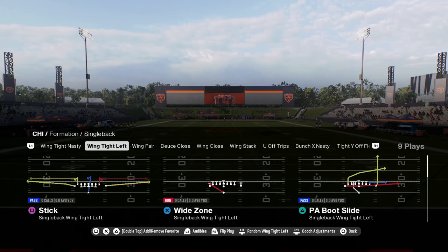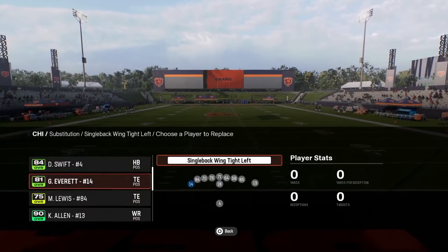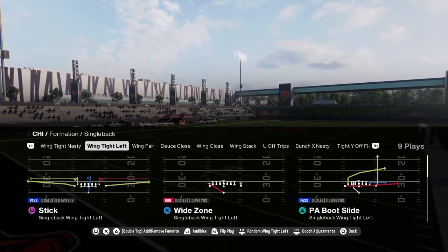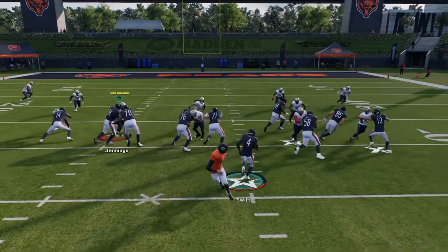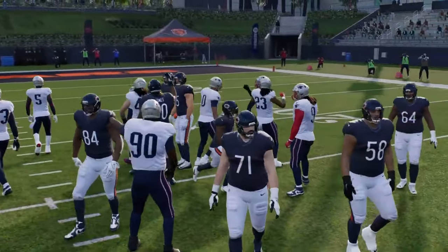You have this wing tight left formation. This wing tight left formation is kind of crazy. It's just a unique formation and you have this wide zone play. This might be one of the best red zone running plays in the game. You just come out here, run this, and this thing just gets you yardage in the red zone.